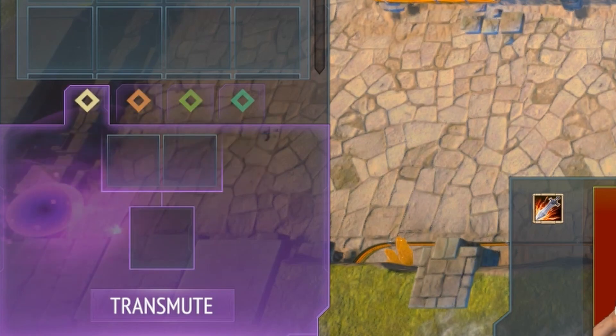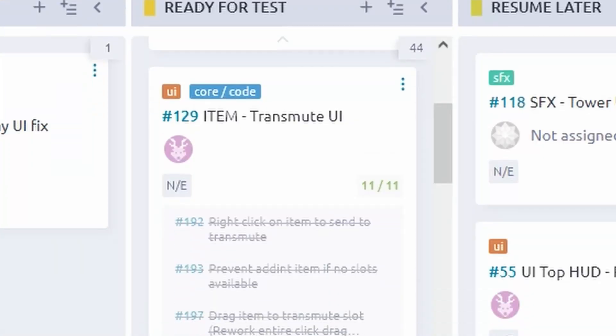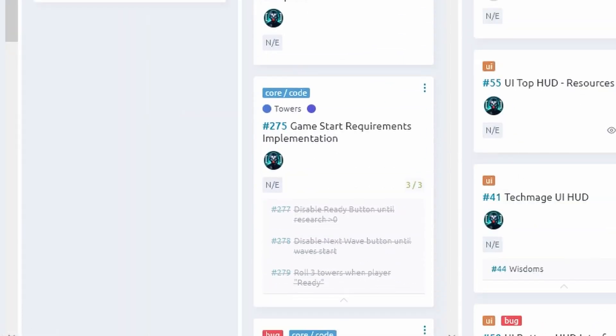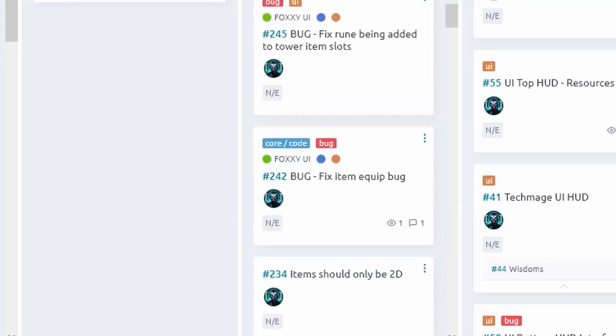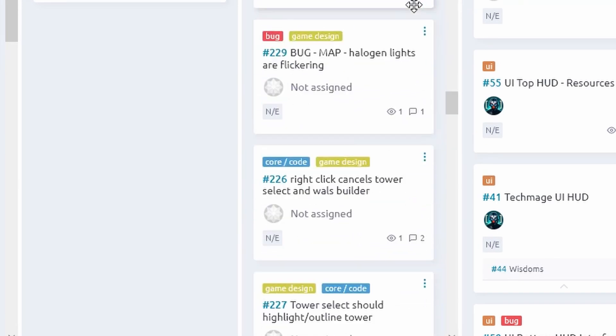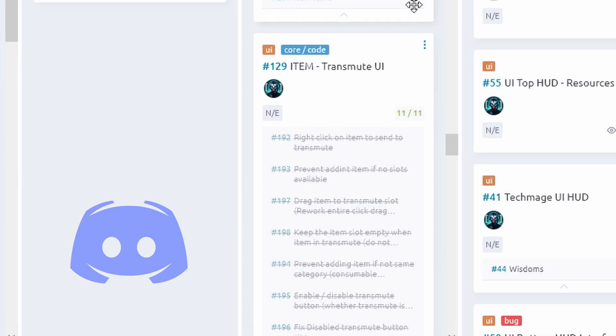In this video I will provide a summary of all the things we worked on. There are around 60 new changes, fixes, and updates. I will not cover every single detail here — you can find the comprehensive list of updates on our Discord channel. Check out the link in the description.